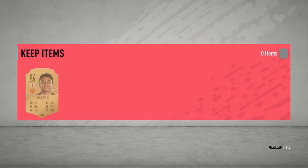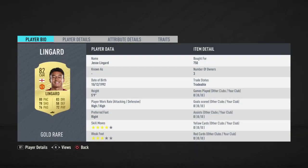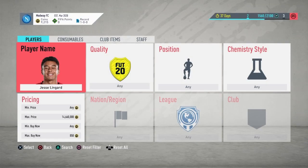750 coins — what a snipe! I was there for so long but we actually got one for 750 coins. That took way too long, but I'm going to get into the next one straight away. That's already made me a 500 coin profit just like that.